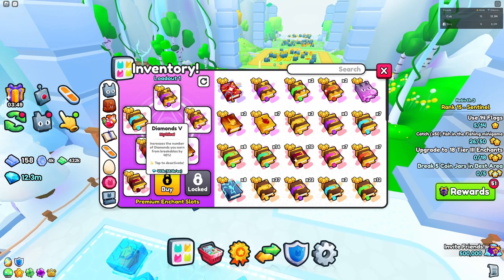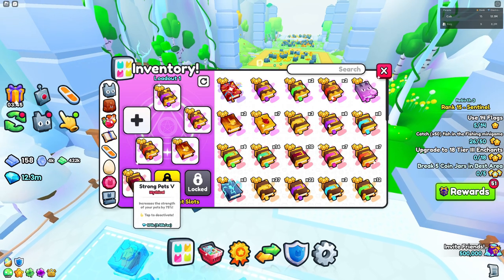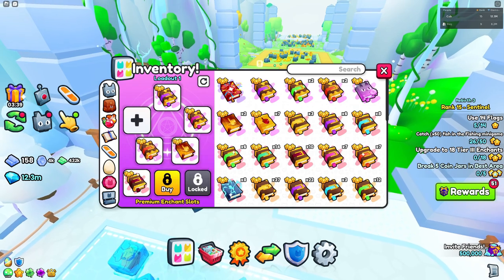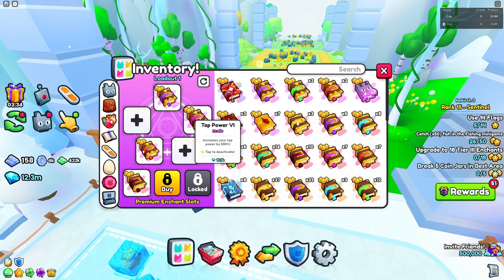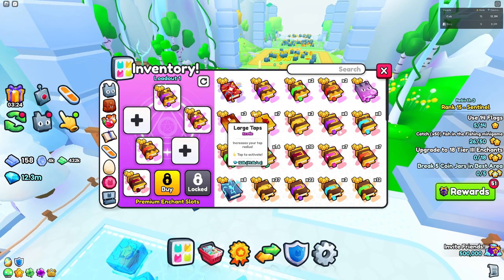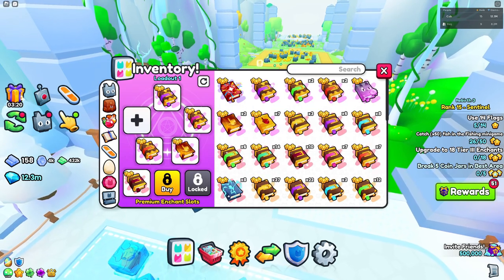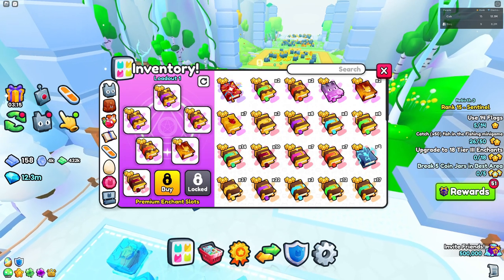For enchantments, you want Critical — no Diamonds since it doesn't award you diamonds. You want a Strong Pet book and a Treasure Hunter book. Tap Radius is good if you have auto-tap on. If you don't have auto-tap, you can replace that. Tap Power is fine to keep if you have auto-tap; otherwise if you're tapping manually, you can leave it. I'm going to run two Criticals.